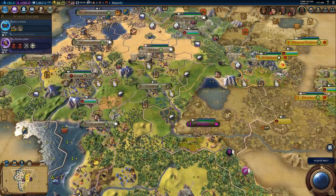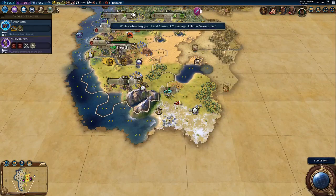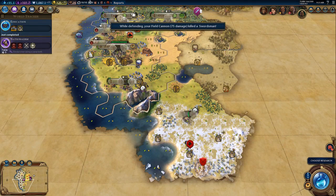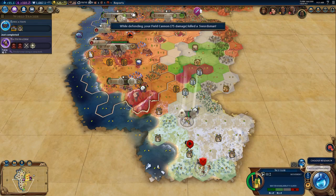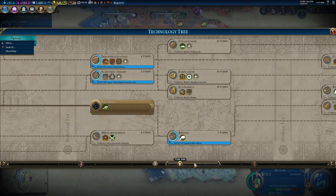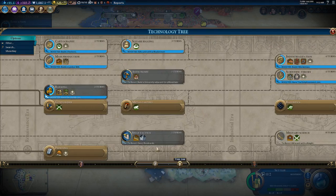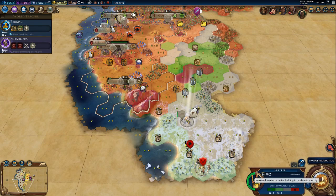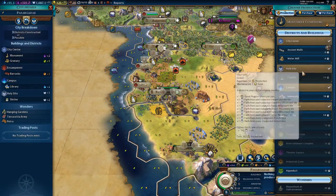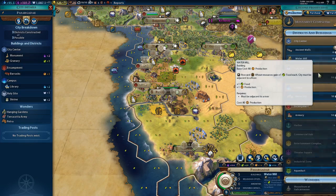After Rome is done with the Coliseum and you're done with your builder, these two units need to start building bombards. I think you two can split now.